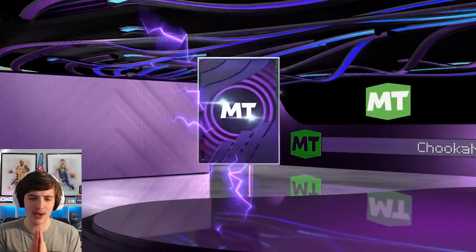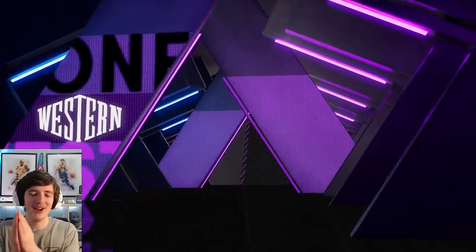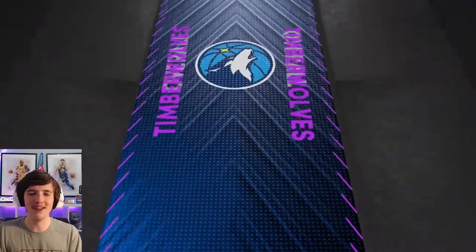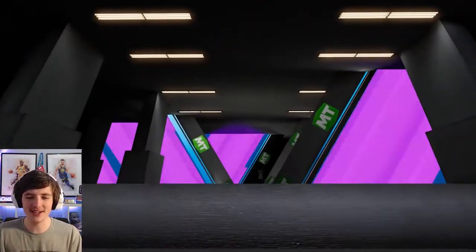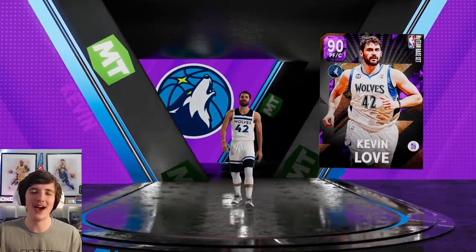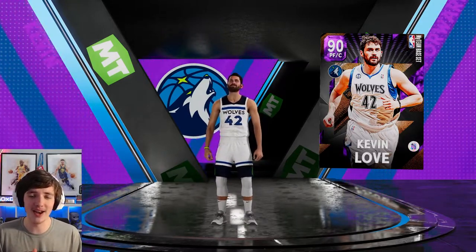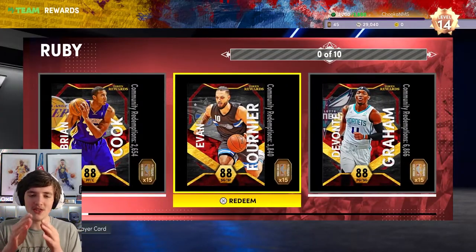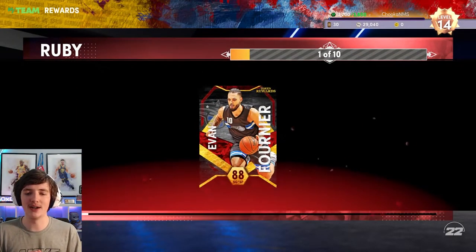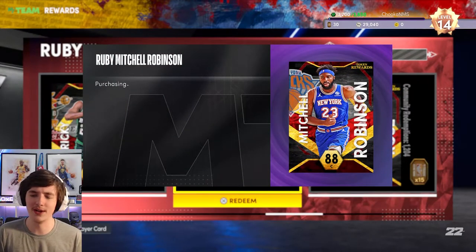We do have here an Amethyst pull — power forward, number 42 from the Minnesota Timberwolves, the rebounding master himself: Mr. Kevin Love is now added to the lineup. I'll run him at the power forward position, and in Season 1, Week 1, this dude is just lights out. We have 45 tokens. We go back to the Ruby market — Evan Fournier, welcome to the team. I hope I can say that last name on YouTube without getting demonetized.